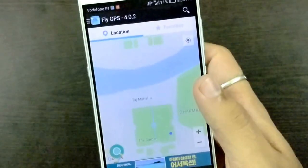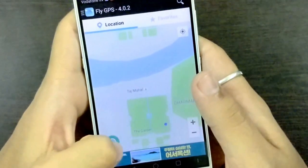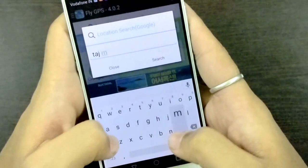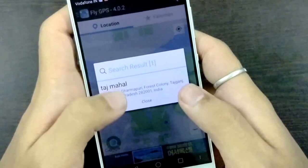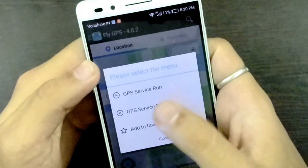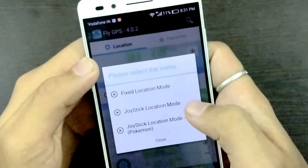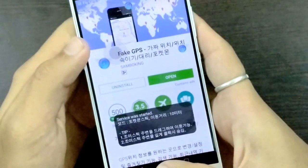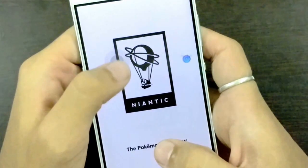What you have to do is just type the location you want your character to be in. For example, I will type Taj Mahal because I saw that there are a lot of Pokéstops and Pokémons over there. Then tap on 'GPS Service Run' and then 'Joystick Location Mode' for Pokémon. This will set your service.